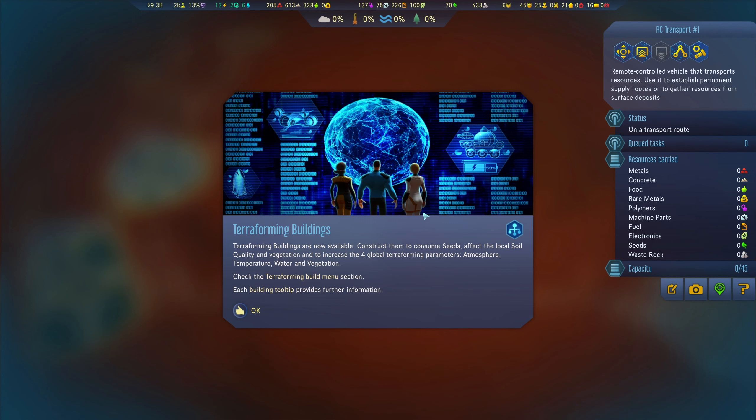Buildings — construct them to consume seeds, affect the local soil quality and vegetation, and to increase the four global terraforming parameters: atmosphere, temperature, water, and vegetation. And check the terraforming filter menu section.